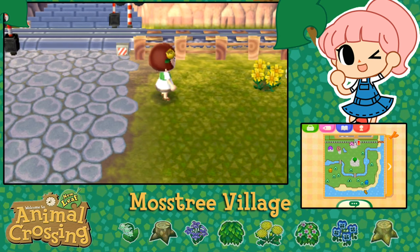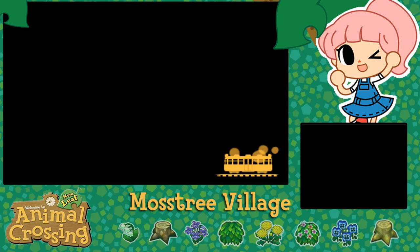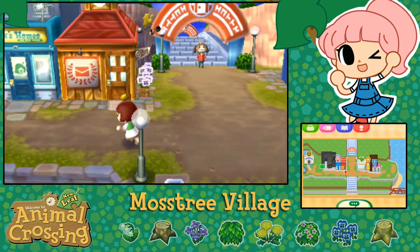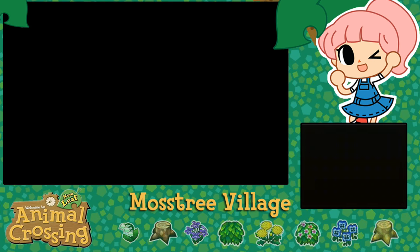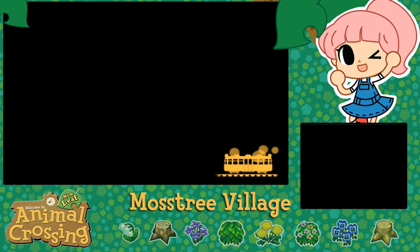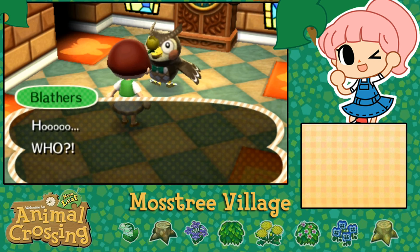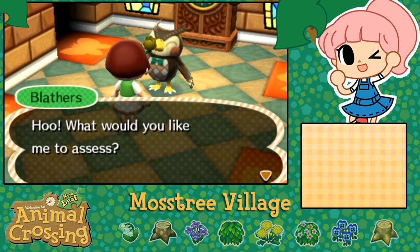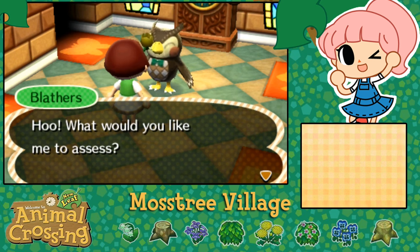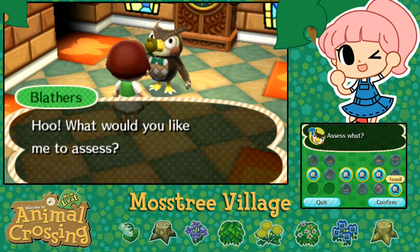I need to plant some golden peach trees and decorate the town a little better. Definitely need to get the dream suite set up. I haven't visited Club LOL yet, but first things first - to Blathers! I think I have an authentic painting this time, because the statue with bat wings just didn't look right - it was like demon bat wings. I think you can actually build a cafe inside of the village too, which would be so cool. We're also starting to lean more towards making Moss Tree Village a little tiny farming community instead of a big forest village.